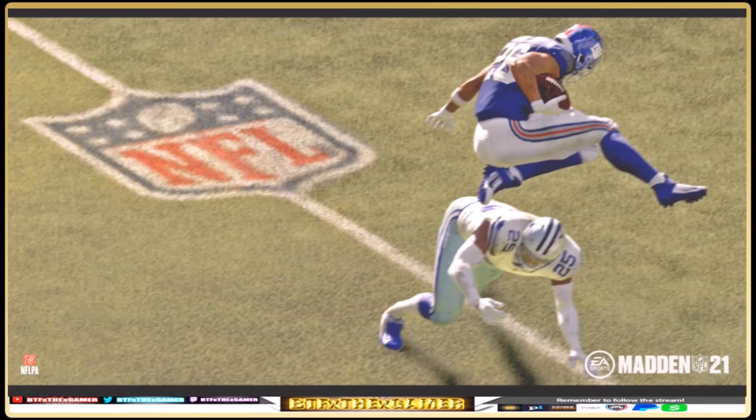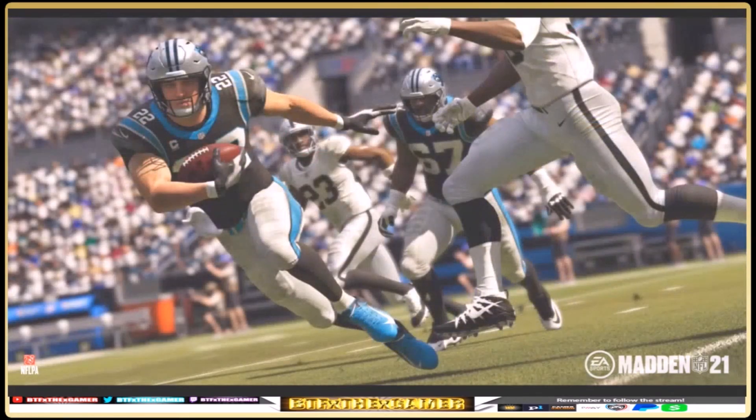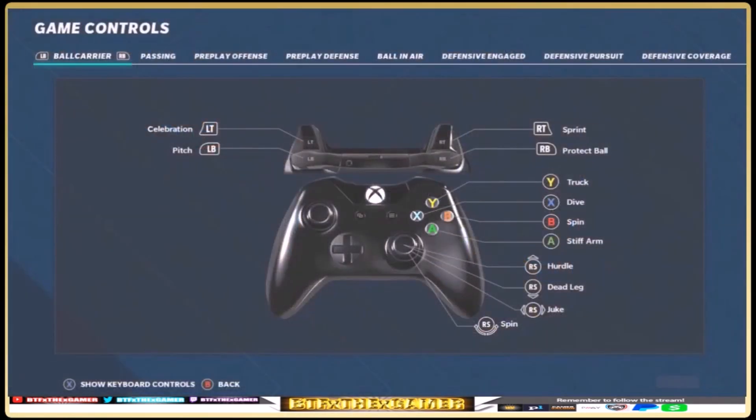Transitioning to run game mechanics and the controller layout, images from the 6-16 reveal showing Saquon Barkley are displayed. The term "hurdle" from the 6-23 deep dive article is referenced. Any time changes are made from a controller perspective that's important for players to understand, so Clint is asked to walk through the run game mechanics and controller layout for this year.